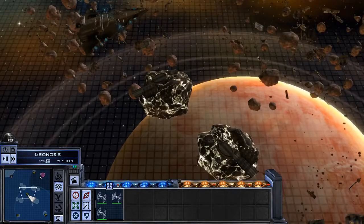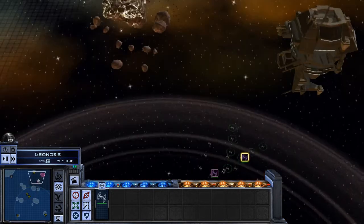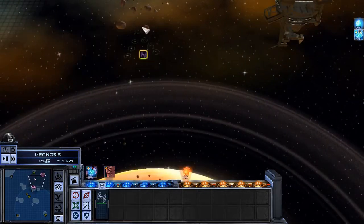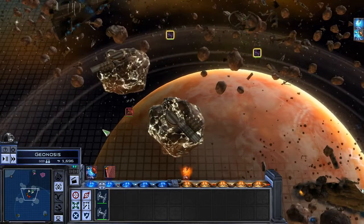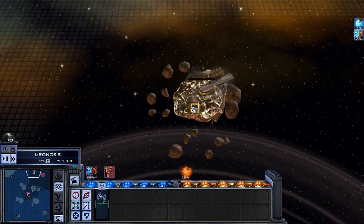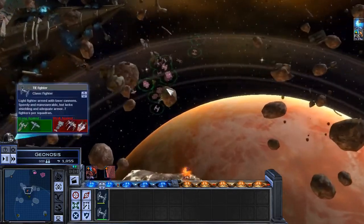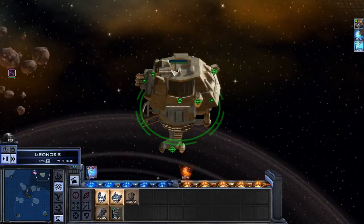TIE Squadron standing by. Instructions received. Ready for battle. Asteroids ahead. Receiving message. Upgrade in progress. Roger that. Decoding transmission. Warm up. Asteroids ahead. There they are! Blast them! Maneuvers. Advancing on target. Constructing. Awaiting orders. TIE is escorting target. Copy. Upgrade complete. Ready for action.